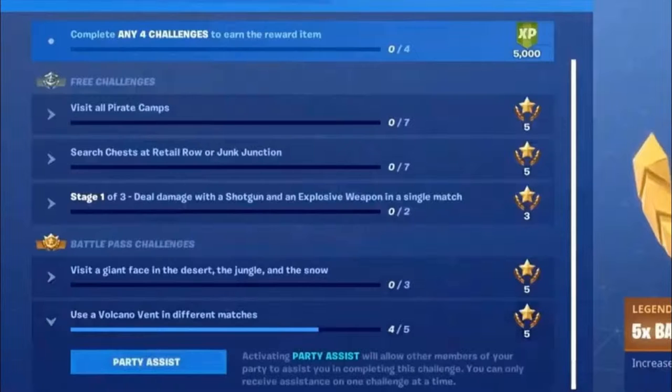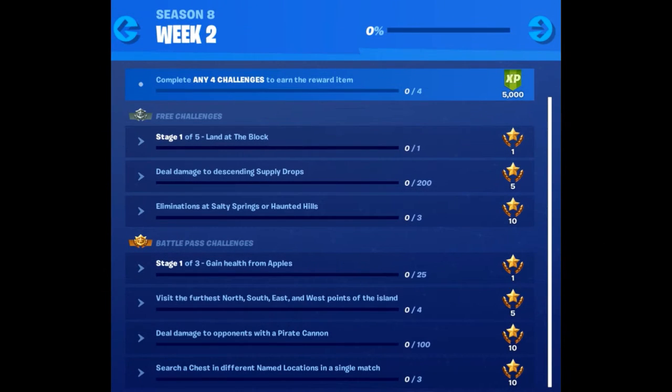Since the start of season 8 you can set challenges as your party assist, so you can complete challenges with players in your lobby. If you struggle with one, set it as your party assist and complete it with other players. Let's start by looking at an overview of the challenges before we go into the details.